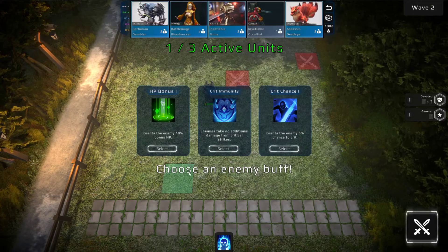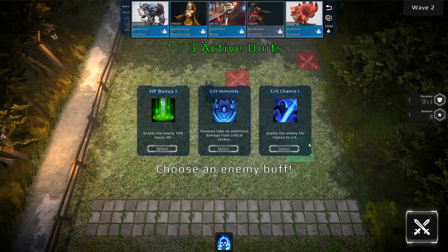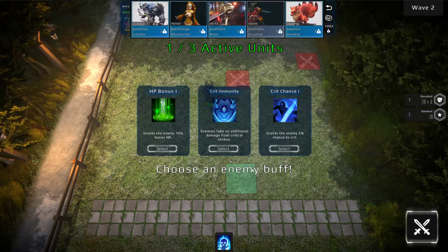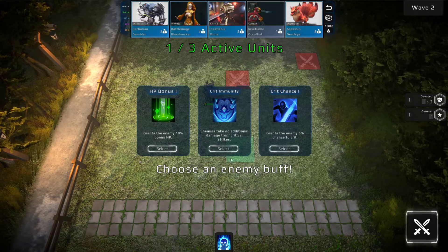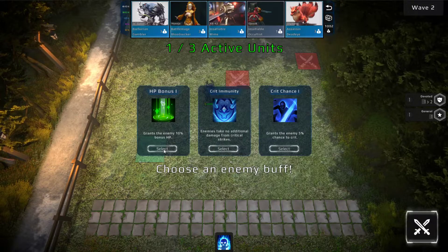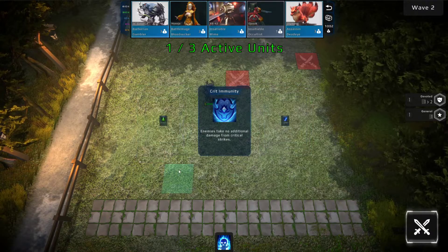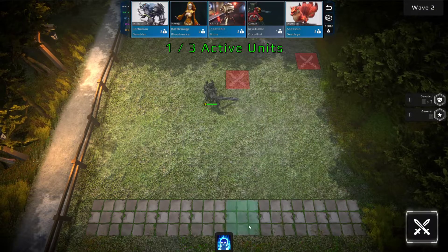In this situation here: give 10% bonus HP, give 5% crit chance, or enemies take no additional damage from crit strikes. This is situational — if you had an assassin-heavy board, crit immunity could be pretty devastating. We're going to click on the HP bonus. Oh, we got crit immunity. The other two disappeared and it goes down into here.